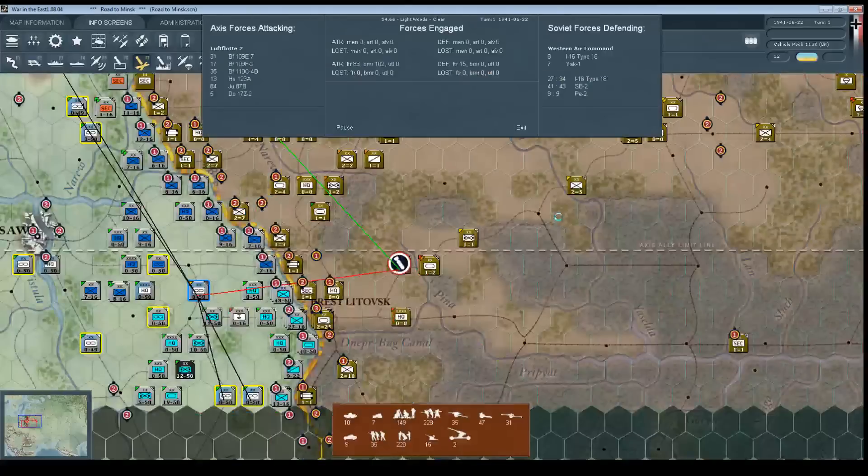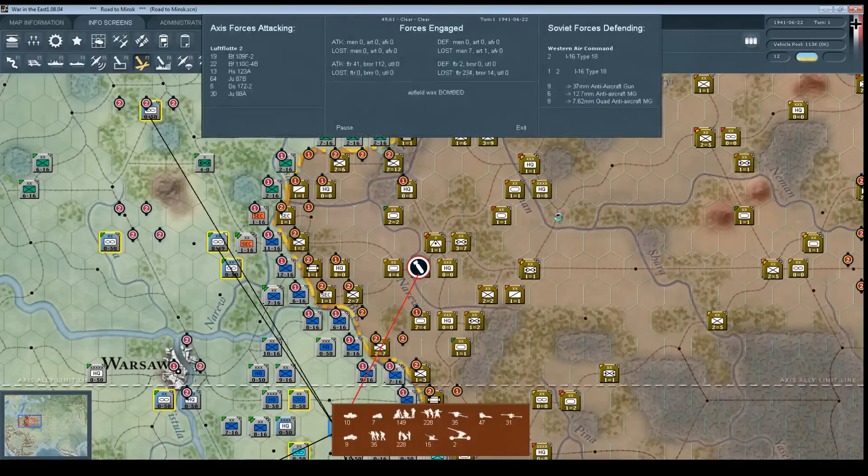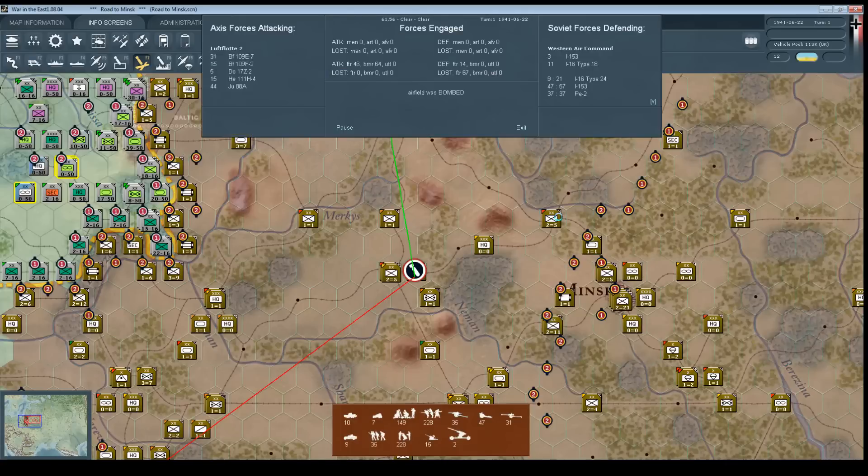Now we can see each of these airfields being bombed by our air forces. It's showing us the lines of where the attacks are coming from, where the bombing is happening, and then showing us a report at the top. These reports go by fairly fast — you can pause them any time you want to stop and look at them. If we pause this one, you can see what planes are involved on each side and what the losses caused were. As soon as these finish, I'll also show you a way to review the battles afterwards.